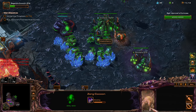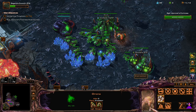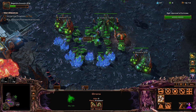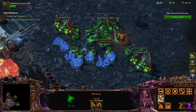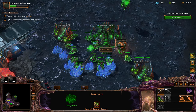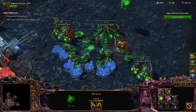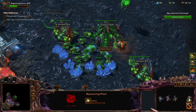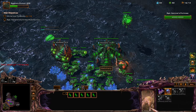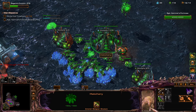Here we go — Gas one. I think it's far gas, but I think I will not be making four workers there — no need for that for a slightly far gas with Zagara. Let's get the spawning pool. I'll get an overlord so I'm not supply blocked.